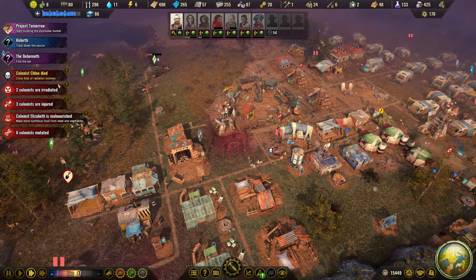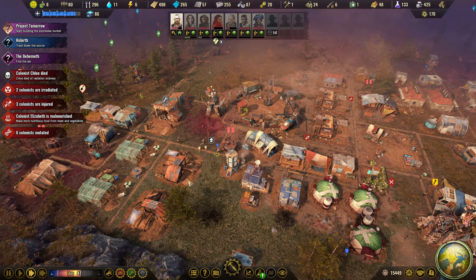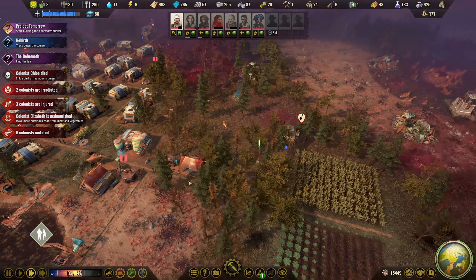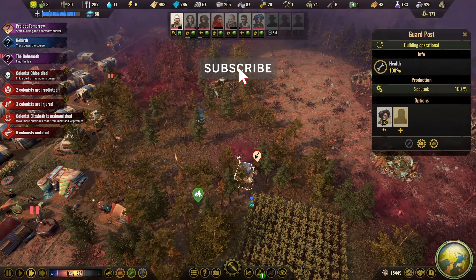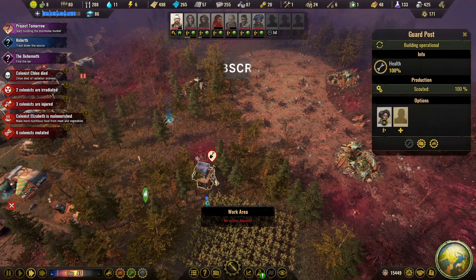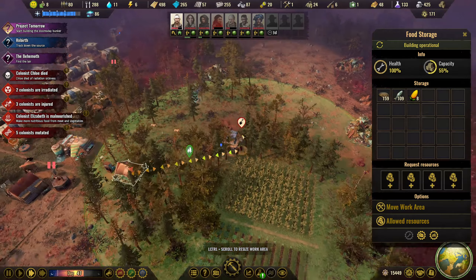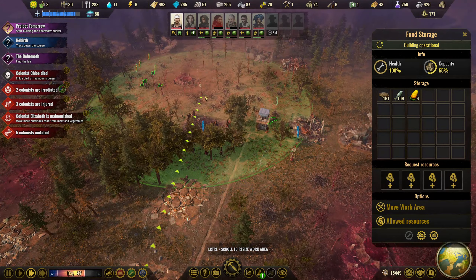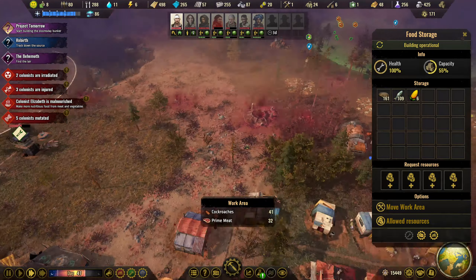Colonists probably died of radiation sickness — not good. Is there an issue going on? I don't think so. We have our little guard post over here as well which is good. We have a bit of food out here — go and grab that guys. Lovely stuff.